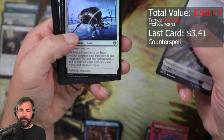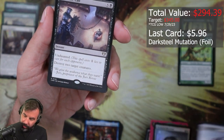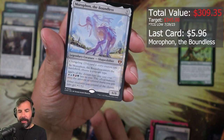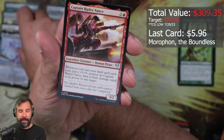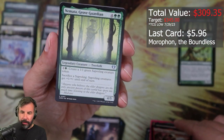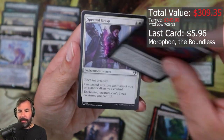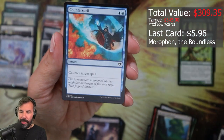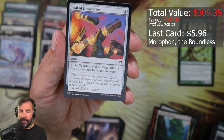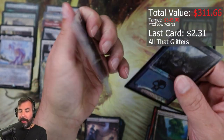Darksteel Mutation, Curtains Call, Morphon the Boundless. Let's see more legendaries, come on, mythics, whatever. Gamada Top, Vessel, Mirrored Landscape, Feed the Swarm, Spectral Grasp, Counterspell, Ram Through, Letter of Acceptance, Vial of Dragon Fire, All That Glitters again.